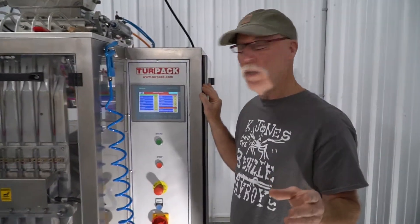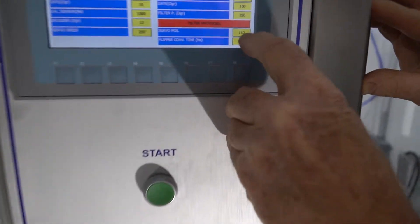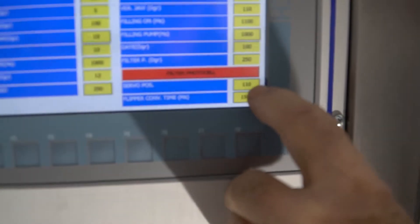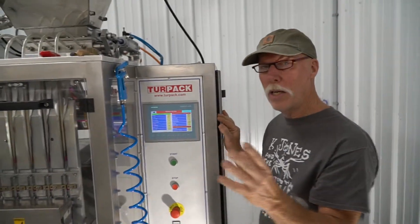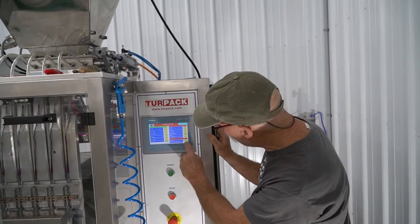As far as the issue of your filling, you're going to want to look at your server position here. For us, the 110 is giving us about 10 grams. So if you're not getting enough — let's say you're running 9 grams — you can increase that value.